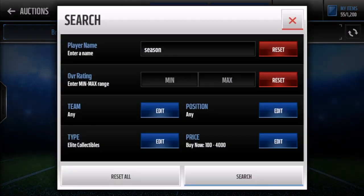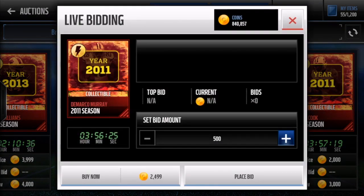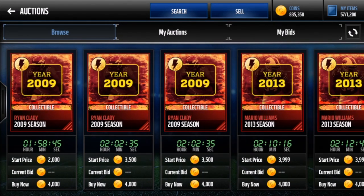Another filter: Season players at a max of 4k. There are tons on the market — I can snipe this DeMarco Murray for 2.5k right now, and I'll grab this Jared Cook too. The reason you snipe these is to hold them until Flashback Friday comes out, when they'll sell for around 8k. This also applies to elite collectibles for flashbacks — snipe trophies and elite collectibles now, then sell on Flashback Friday or use them to potentially pull a good player.